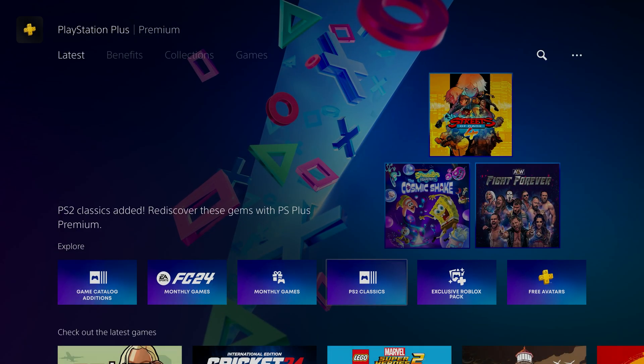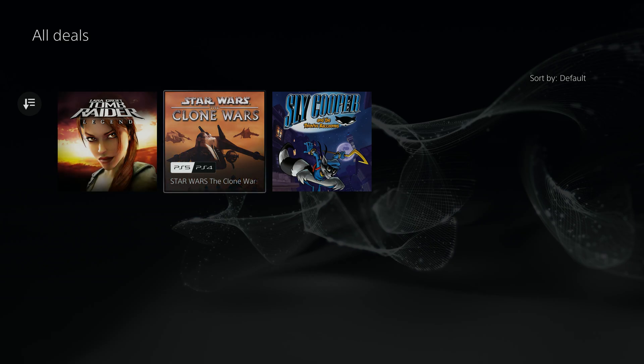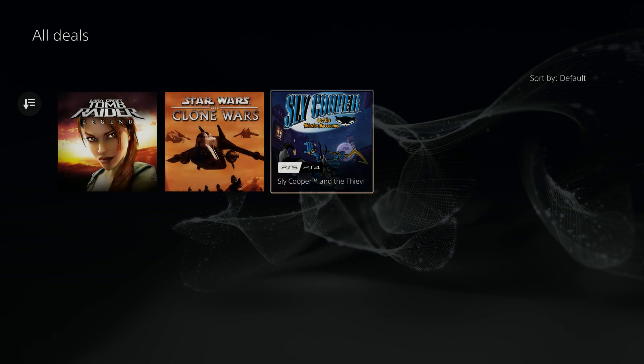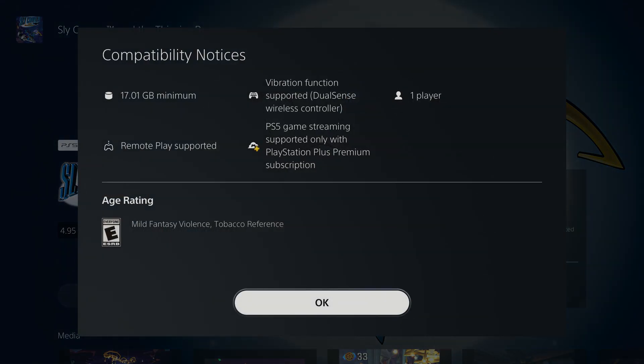Hey, welcome to my channel. So we finally officially have PS2 games being emulated on a PS5. As of today you can download Sly Cooper, Tomb Raider Legend, and Star Wars: The Clone Wars, which were originally PS2 games, onto your PS4 or PS5, and they run in an official emulator on the system with full trophy support for the first time.